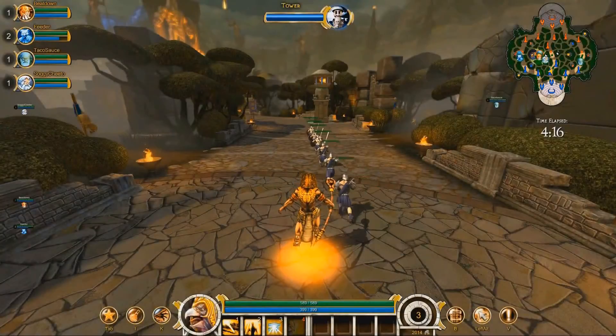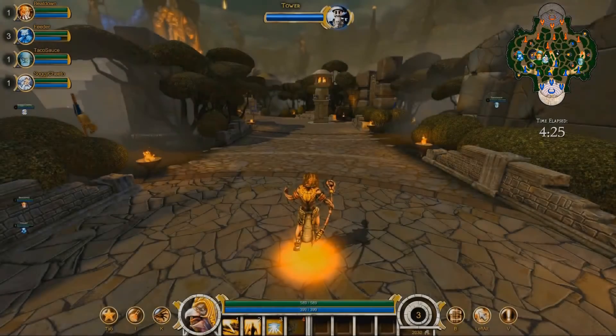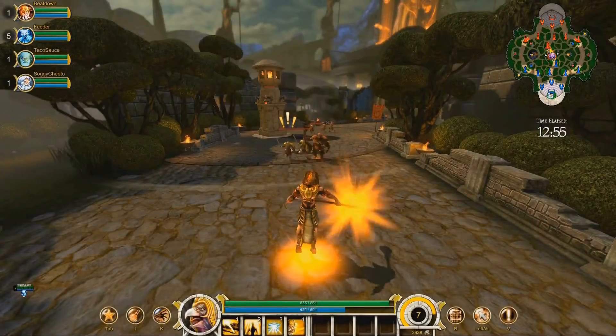Keep an eye on that mini-map. Your allies are always visible on the mini-map, and enemies are visible if they're near friendly minions, structures, or allies. If you don't see enemy players on the mini-map, chances are they're coming to get you.